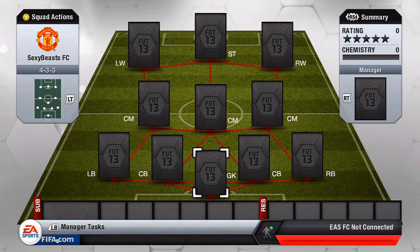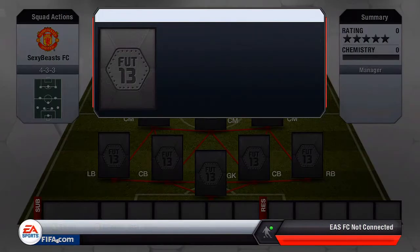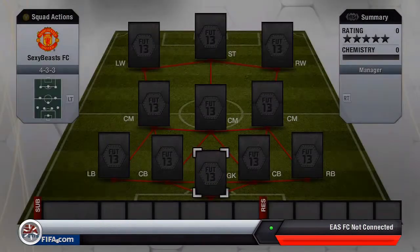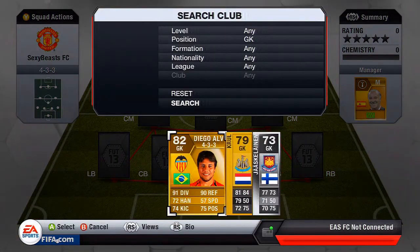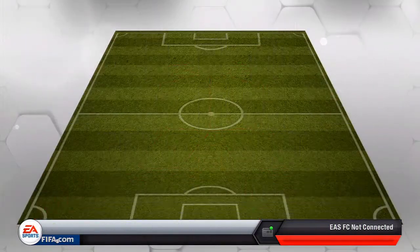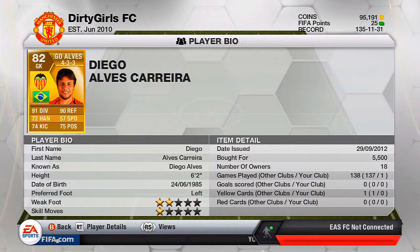Starting off, we're just going to add our manager and he's going to be Del Bosque. In goal we're going to have Diego Alves. I bought him for 5,500 coins. If you look at his stats they're pretty impressive, but his handling lets him down a little bit. I still think he's a brilliant goalkeeper and one of the best Brazilian goalkeepers in my opinion. If you guys know any other goalkeepers, let me know.